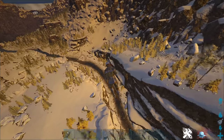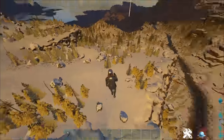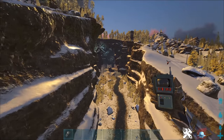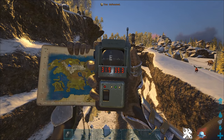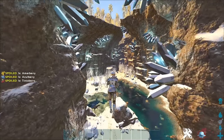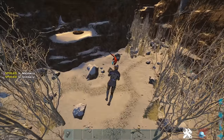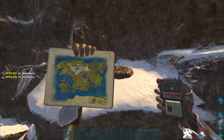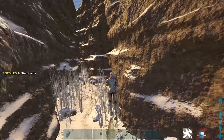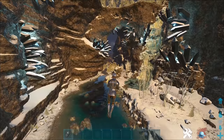Moving on to creatures found on many other maps — the first one is the ice wyvern. You're going to go to the blue area up here, find this little lake that trails down towards a little crevice at 31.9, 39.3. Go down here and you'll see really cool crystals and loads of ice wyverns. There are also Managarmr in here, which is nice. You're going to find loads of eggs. The egg levels should be around 190, the same as other maps.